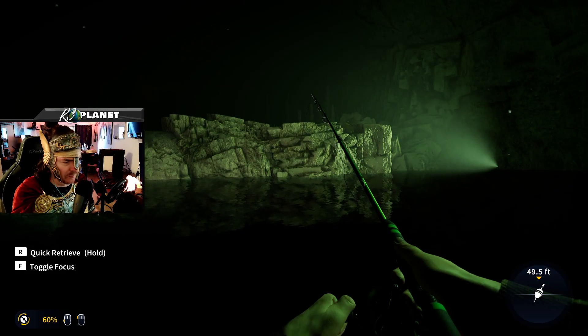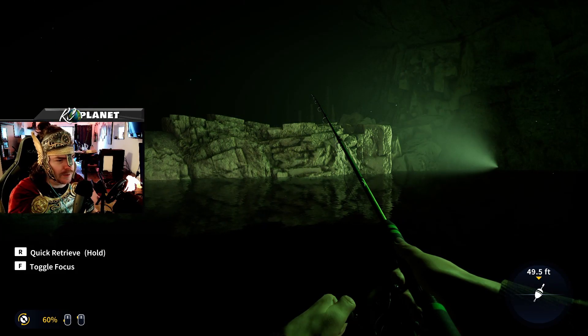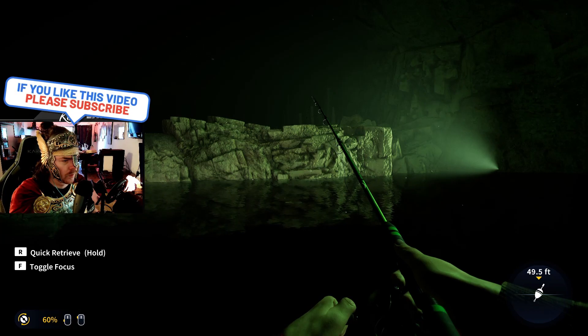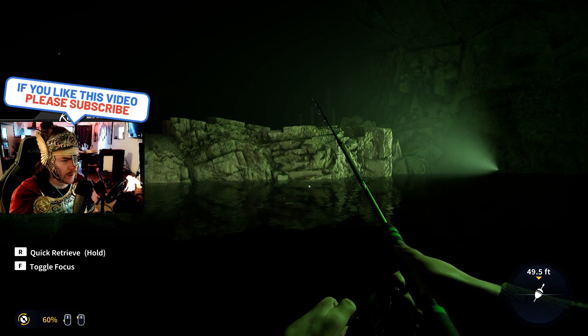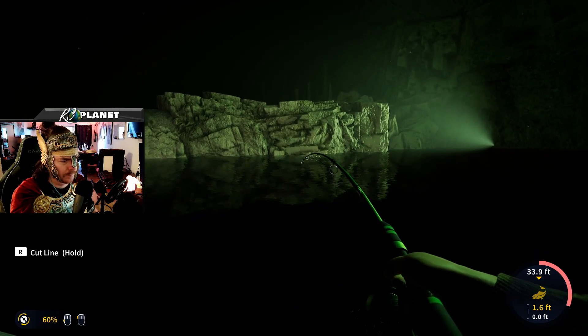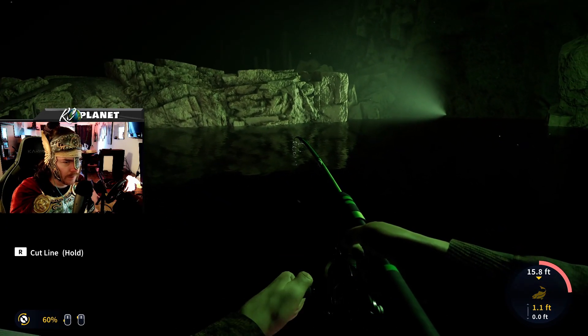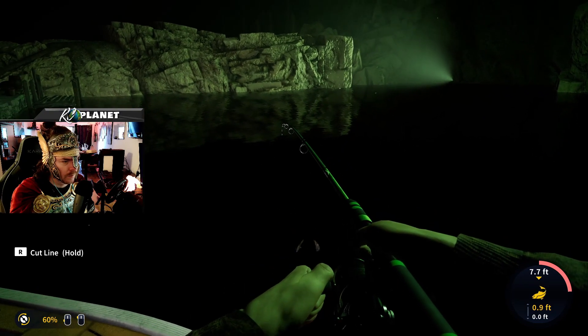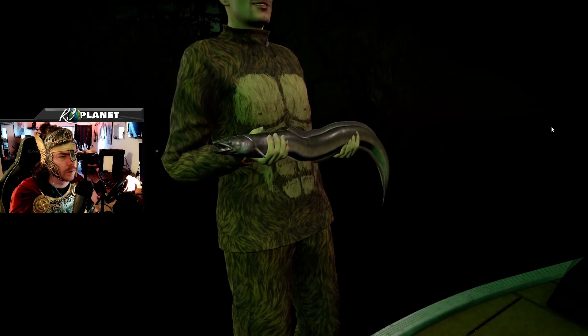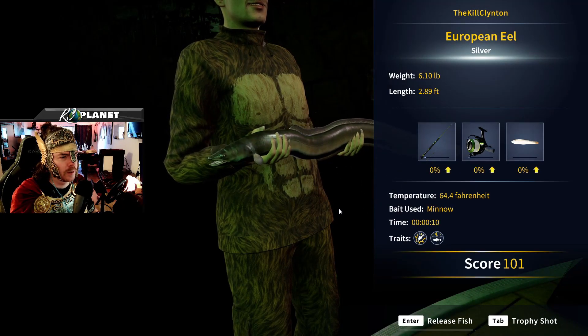There's an eel coming from the right — they're so dangerous, savage absolute beasts of the sea! I didn't even extend the leader at all. Maybe you don't need to. Is it gonna be a big boy? Nope, little guy, six pounds — not too bad, it's a silver.